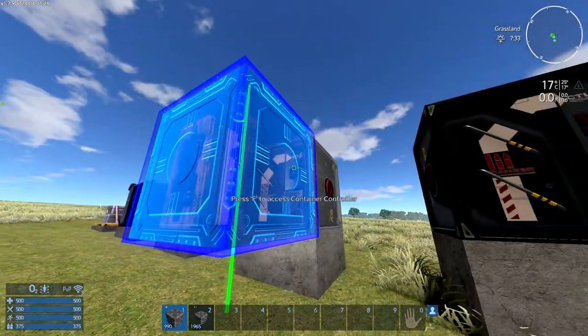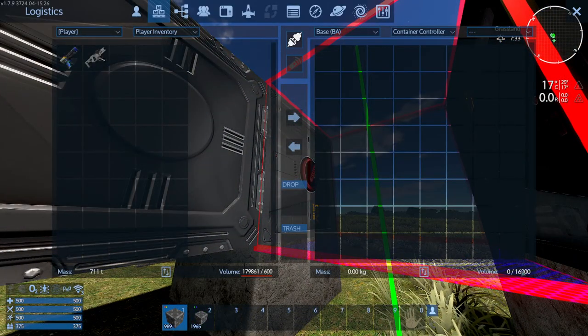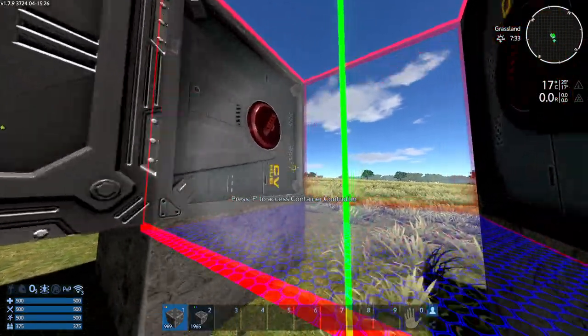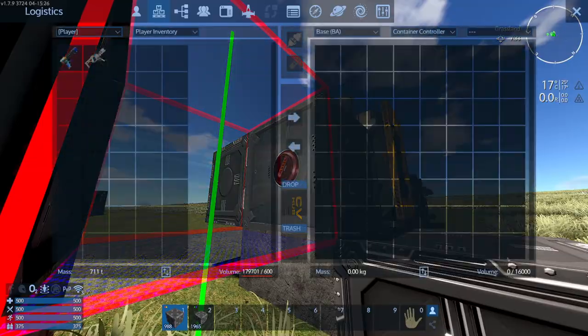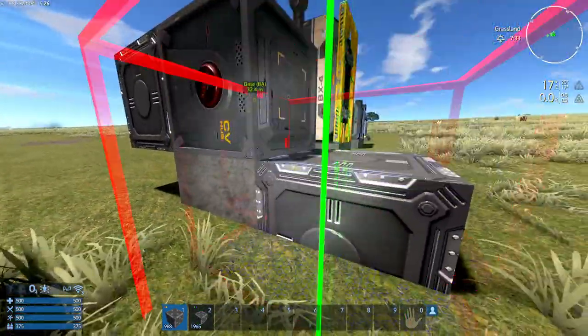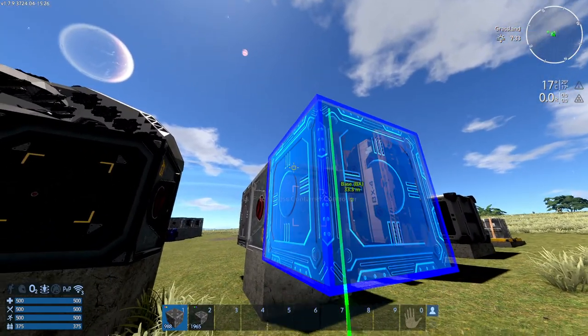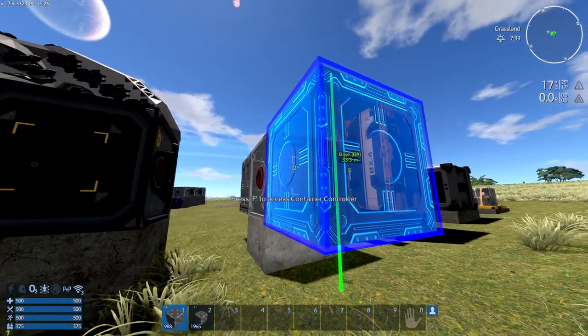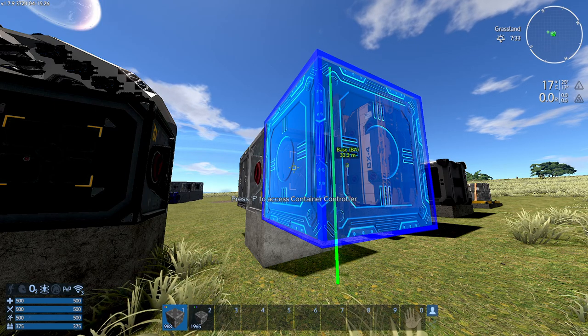The controller has 8000. Once I add a container extension it adds an extra 8000, so now I have 16,000. If I add the extension on the diagonal it didn't change, because on a diagonal it doesn't work. It has to be face to face — whichever side it is — but it has to be physically touching the container controller that you would like to increase the capacity of.